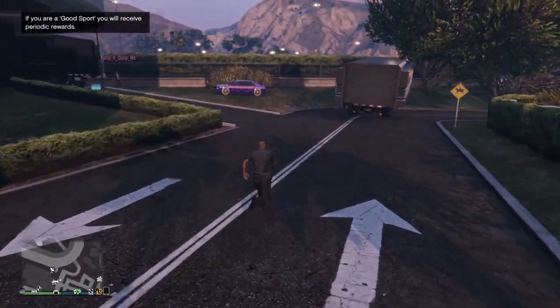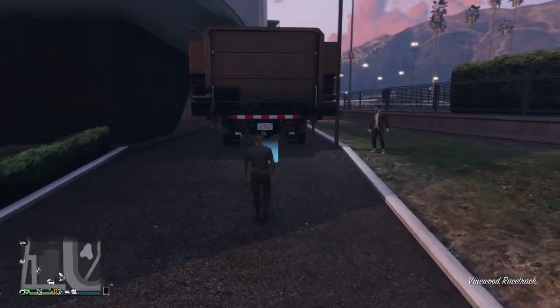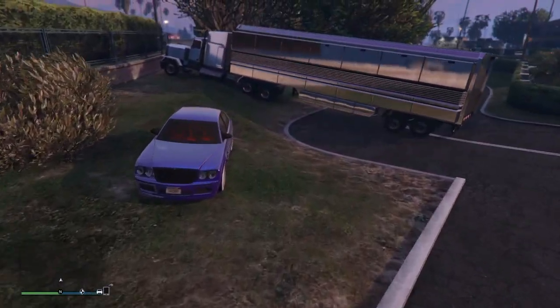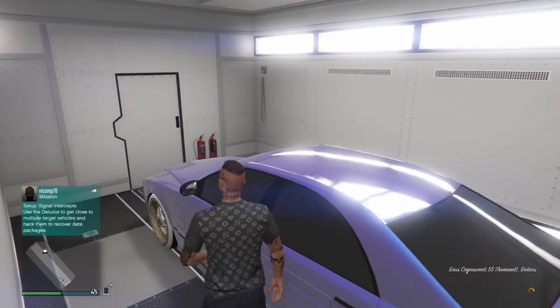Run back to your MOC and have your friend close by. Enter alone — you're going to get another black screen. Join that same friend again. When the friend works for you, accept the first alert. You'll come back invisible, then just run to the car — and that's it, the car's yours.